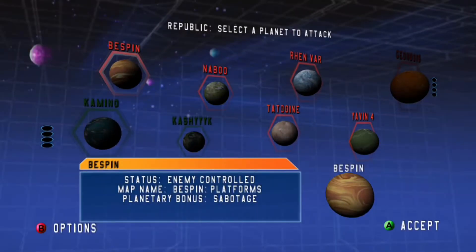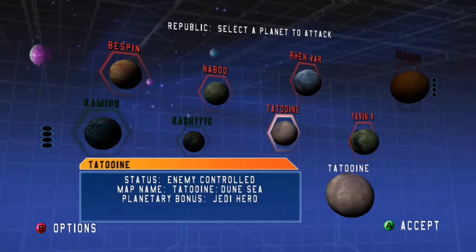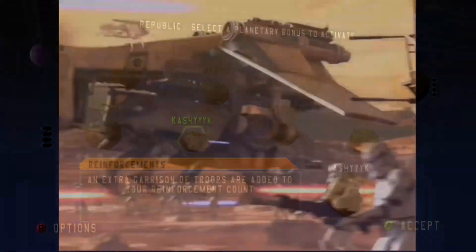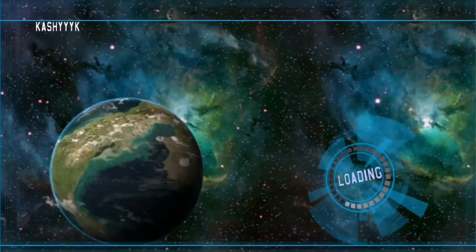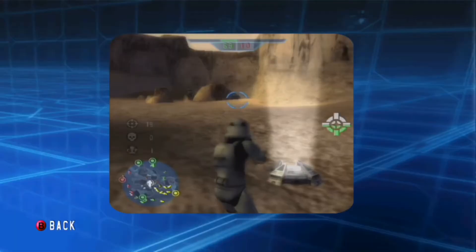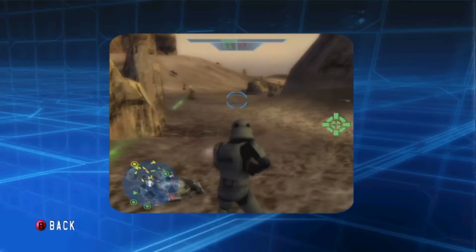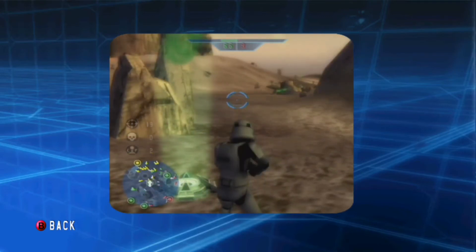Planets are taken from all 6 movies, along with the odd but welcome inclusion of Rhen Var. Many planets have 2 or more maps, and these planets themselves look very good for a game from 2004. The maps are very detailed, each with their own native populations ranging in hostility towards you. The game is also littered with cutscenes, all taken from the movies, which help to immerse you in the Star Wars experience. The presentation of the game as a whole is amazing, further reinforcing its status. Tutorial videos also exist, telling you how to play and giving you insight into more intricate details and mechanics.